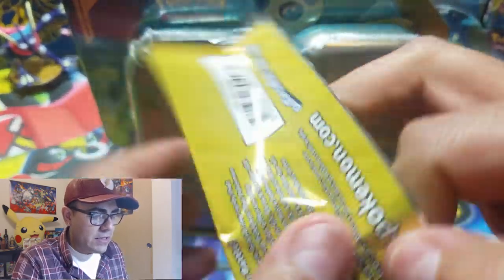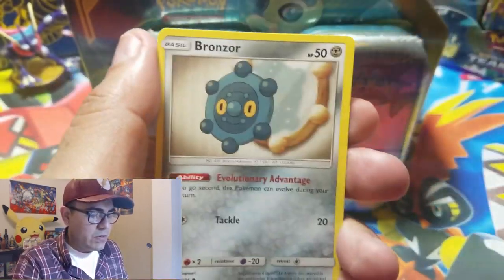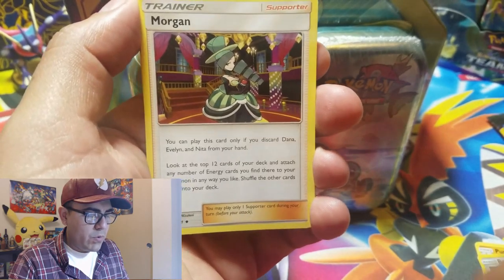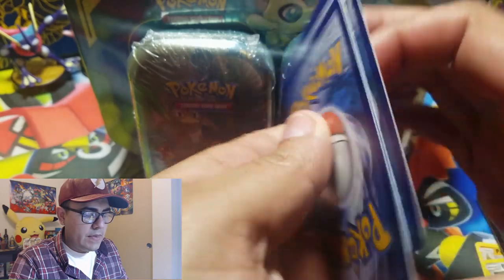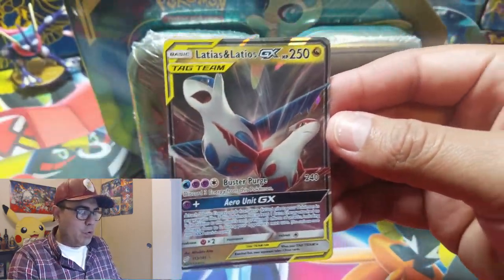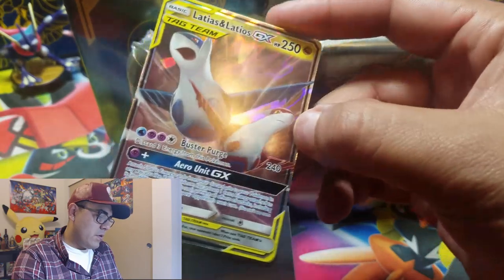We started off pack number one with Pupitar, Bronzor, and Bouchaina. Pack number two has Morgan, Helioptile, and Manky. Opening up, we get the Leaf Energy, the Cosmog, and our first pull of the video — the Latios and Latias GX tag team card! Great pull from the very first three Dollar Tree packs.